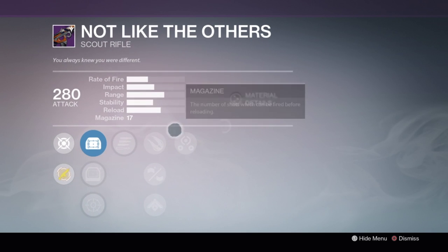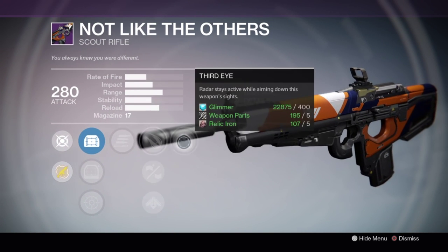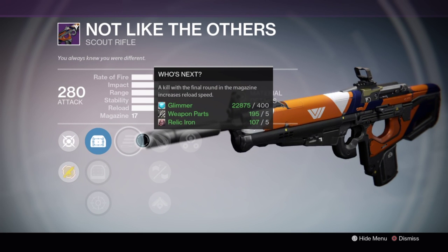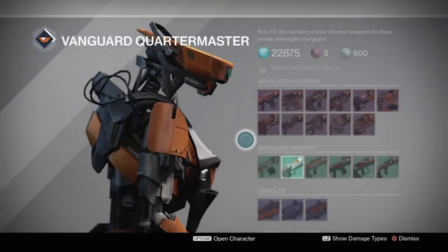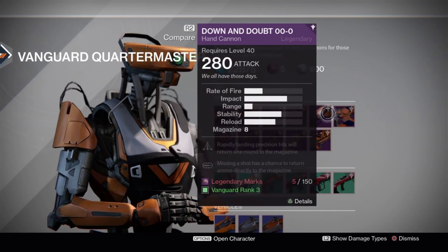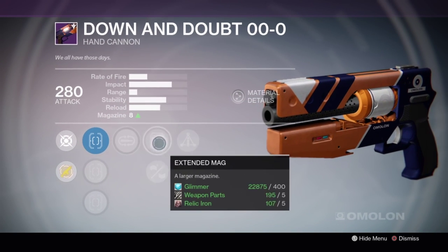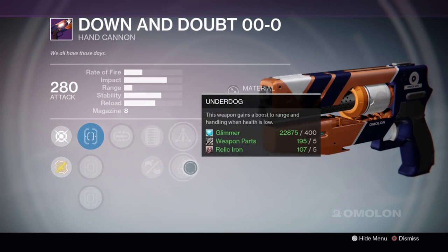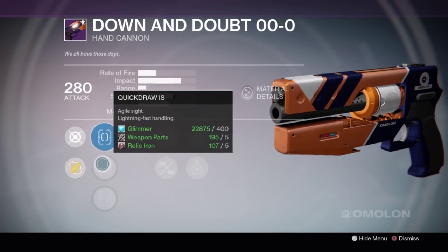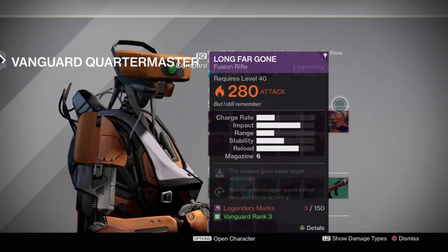Not Like the Others is a pretty good scout rifle - pretty well balanced with all around good stuff, but this is not a great roll on it. Final Round is really rare to proc and it has bad middle perks. Third Eye is a good perk but it just doesn't have anything else. The Down and Doubt hand cannon with Triple Tap or Mulligan is probably a pretty good PvP gun - it has good stability. The only bad thing is it has really poor range. But yeah, it's not a terrible roll if you need a hand cannon.